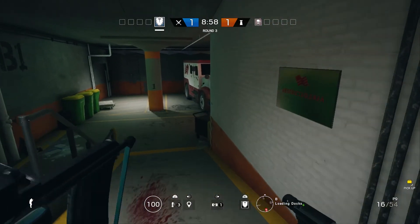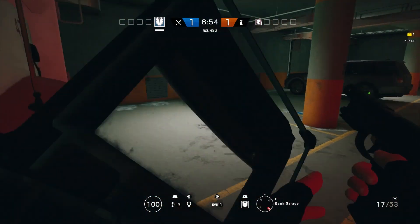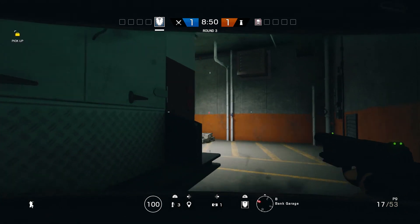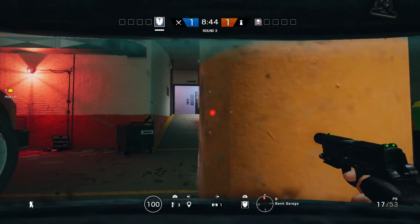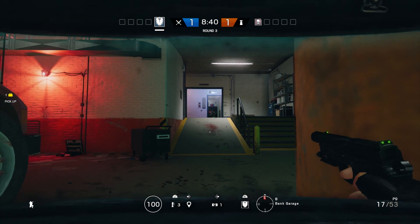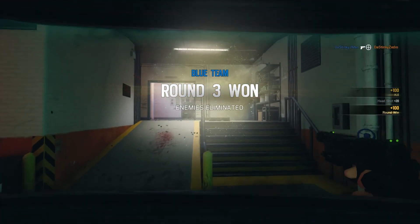Another really good way to play Montagne is, again, have the laser sight on his P9 or whatever gun you have. Make sure you go next to a pillar or a wall so the gun half of your body is covered so he can't shoot it. Line your laser sight up with an enemy looking at you and spaz and aim at the same time.